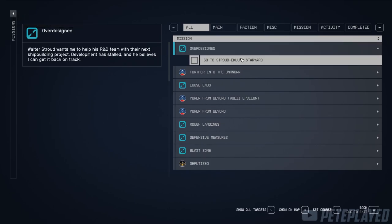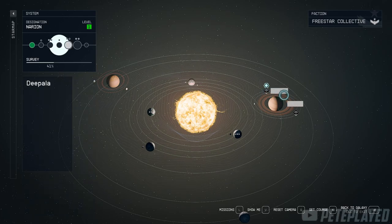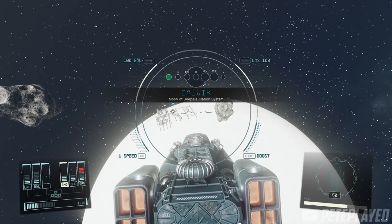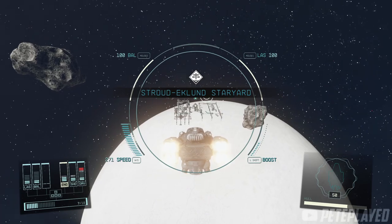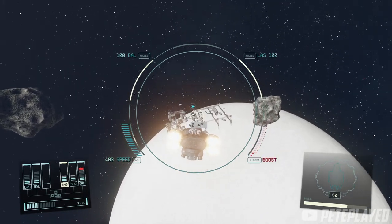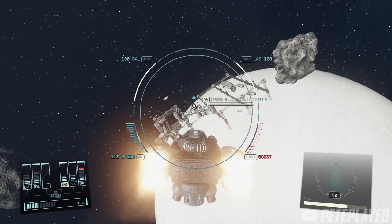When you get the quest, you'll be tasked to go to the Stroud Eklund Staryard, which is in the Narion system. It is a star station right here. Once you're in orbit, fly to the actual star station and dock onto it. If you're not sure how to dock, check out my guide on the top right on how to dock your ship.